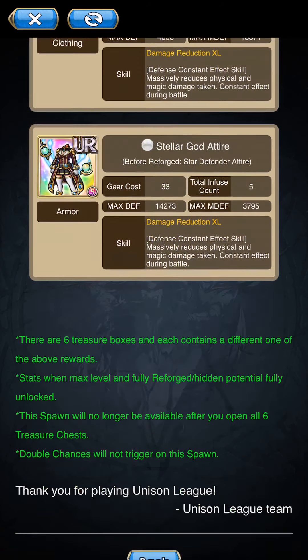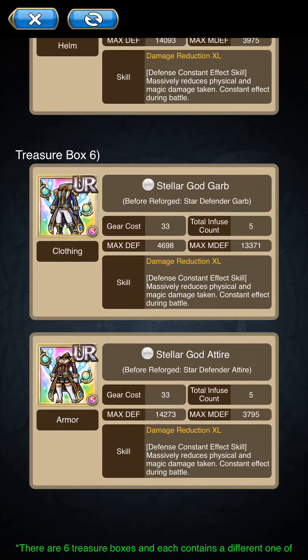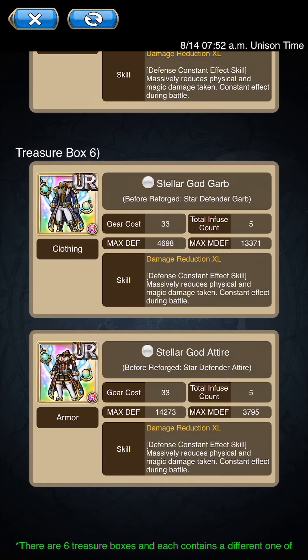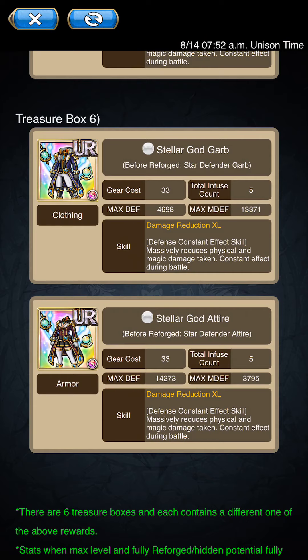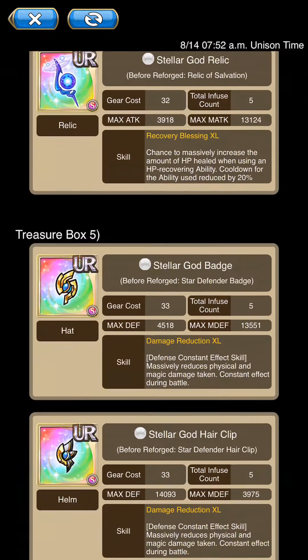The stellar god armors is the only thing I would even consider pursuing within this treasure spawn. The reason I'm saying that is because of the damage reduction skill they have. This is the only armor in the game that, both in one skill, massively reduces physical and magical damage taken, and it's a constant effect during battle. This works against unison damage too. It will be a tad bit low on gear score, but the skill is so exclusive it's still worth getting if you already don't have it — at least for stuff like Coliseum or guild battles if you want to take unison damage.